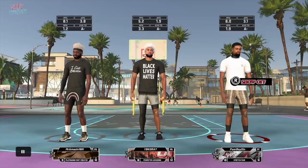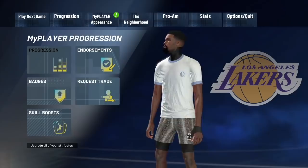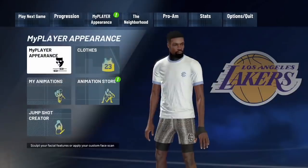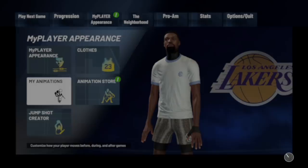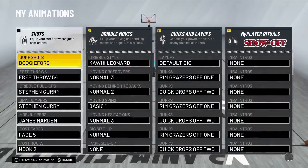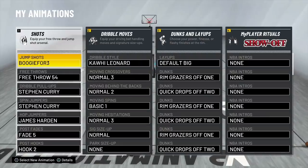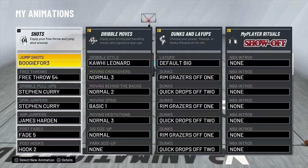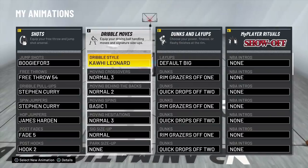Before we jump into the gameplay, I know people are gonna ask for the animations on my stretch big. Your boy knows how to dribble so I know the good animations to pick on a build like this — go ahead and screenshot these. I'm gonna give you guys a jump shot on another video, so don't ask for the jump shot in the comments.